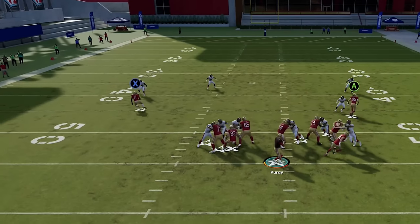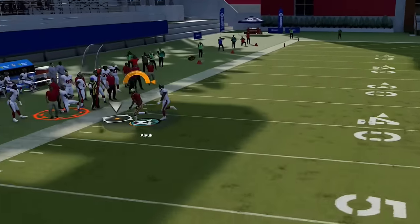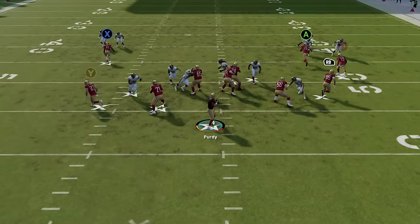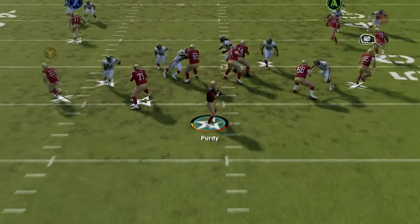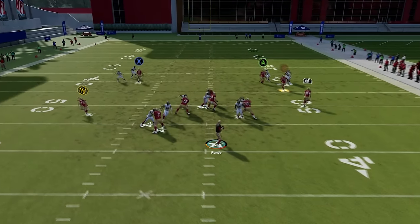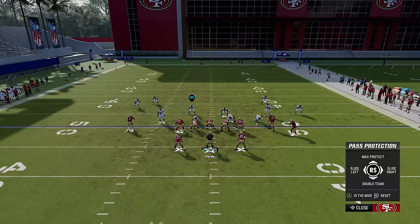When under center, your quarterback will also go through a longer drop-back animation, making it more difficult to throw the ball quickly with accuracy, as it is harder to get your feet set until this is over. When in shotgun you do a much quicker one-to-two step drop before setting your feet and being able to throw right away. To let a quarterback set their feet, you just have to let go of the stick long enough for them to basically stop, regardless of the formation.